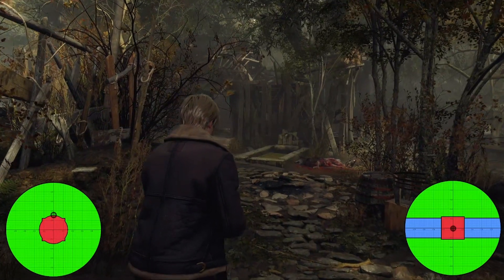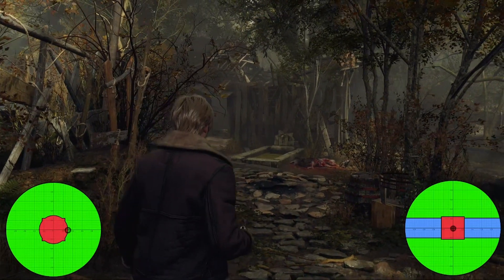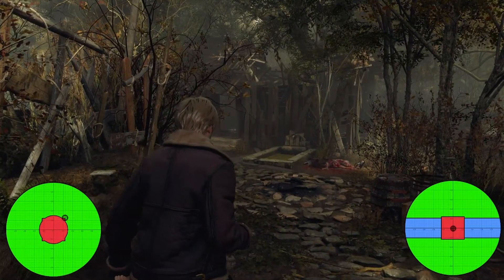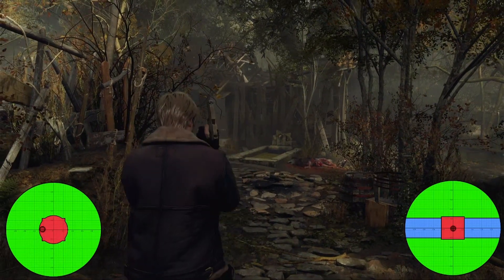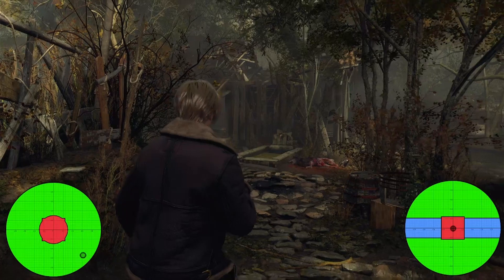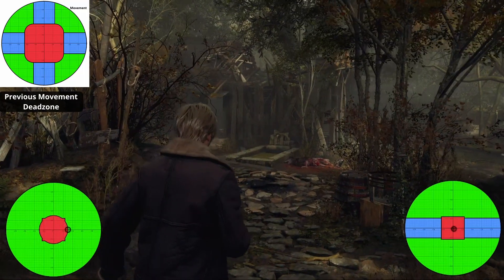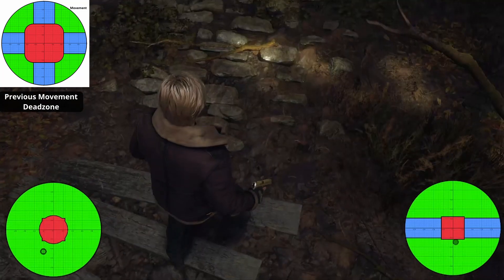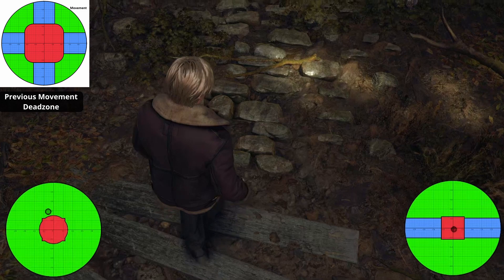The movement is now 30% and mostly circular, just with these little spikes jutting out of the corners, and this is just a square deadzone overlaying on top of the circular deadzone. Compare this to the previous deadzone which was 46% and rounded square. So this is quite a bit smaller and more circular.